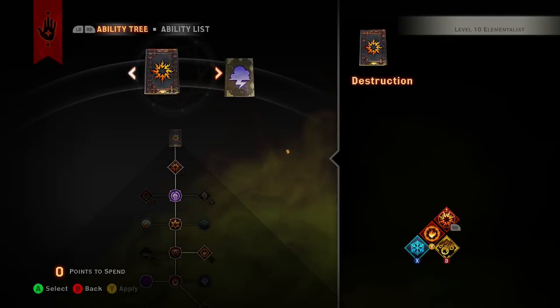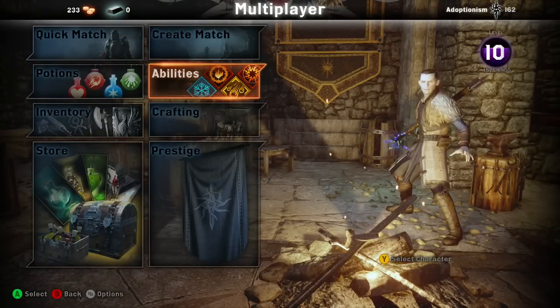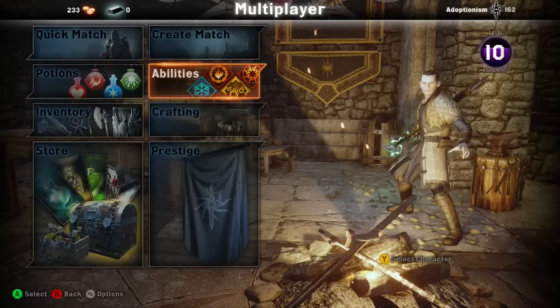That's my build for the elementalist — can't wait to get this character leveled up more. Until next time, this has been your boy Adopt. Hope this helps you guys out — please like, comment, and subscribe. Follow me on Twitter at Adoptionism, link in the description. Check out my buddy J's stream, all links below. And stop by 7controllers.com for paddle competitive controllers — use discount code 'adopt' at checkout to get five percent off. Thanks for watching — peace out.